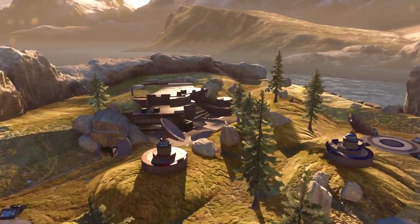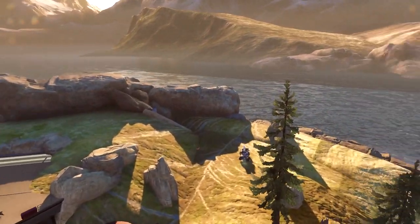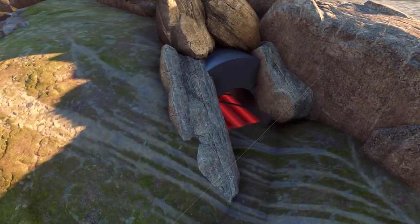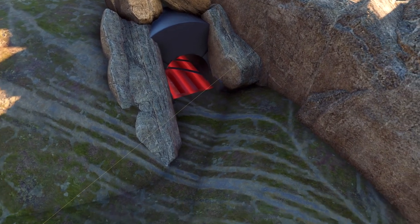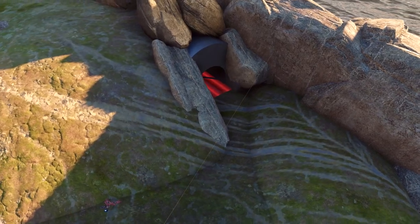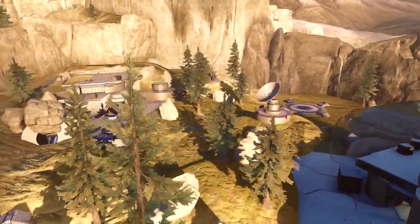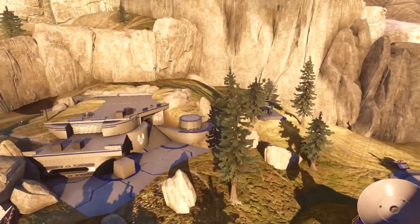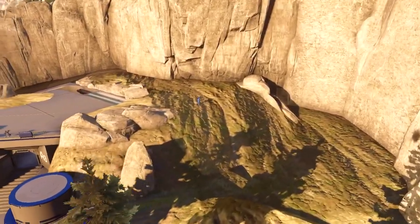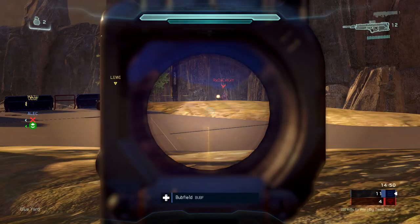I'll show you what it looks like on the other side of the map. This map is symmetrical, meaning both sides are loosely the same. There's a tunnel back here just like the one Bubfield's guarding over there. These tunnels are the key main abrupt spawning points you will see on this map. The others are out by the dishes. The spawning is sincerely broken in Slayer and Strongholds, which is why Bubfield took this role — he told me he was going to take it before this gameplay even started.